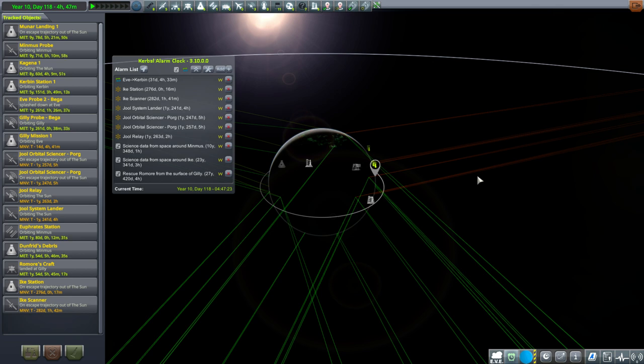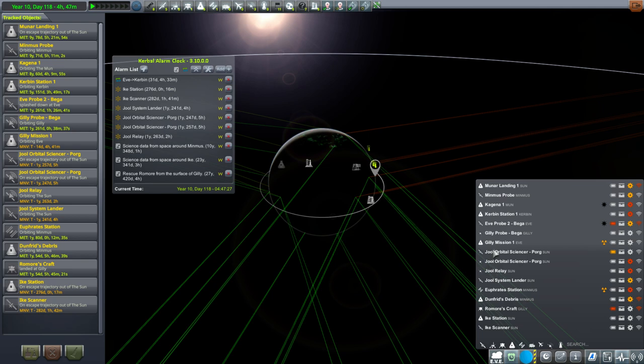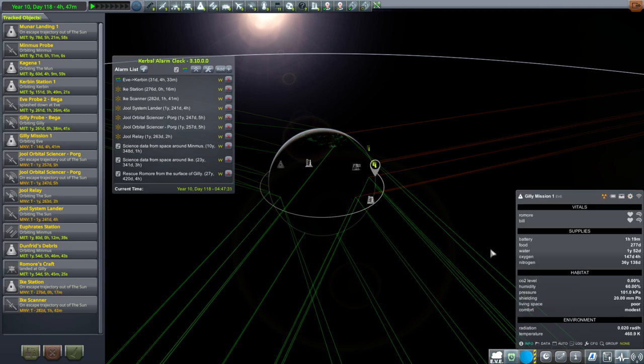Hello everyone, and welcome back to Kerbal Space Program 1.6 with Kerbalism. In this episode, we begin by looking at Ghillie Mission 1. We have 147 days of oxygen left, but if I go directly to Ghillie Mission 1 right now, it will go back to depleting very quickly.